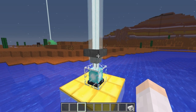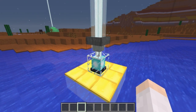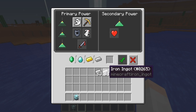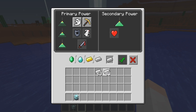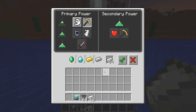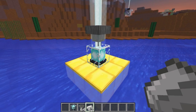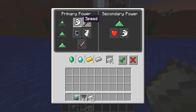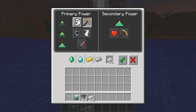You can put a stack of emeralds, diamonds, gold, or iron into a beacon by using a hopper. But when you try to put one in manually, you can only put in one at a time. Also, if you use the hopper method and then want to change the effect of the beacon, it does only use one ingot per switch of the effect.